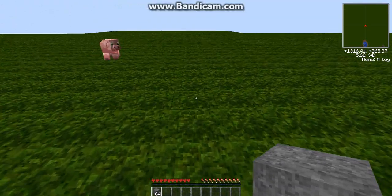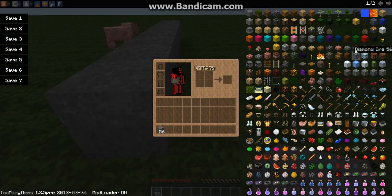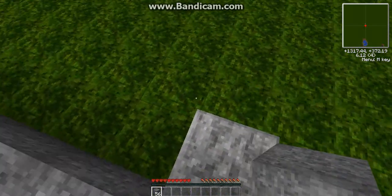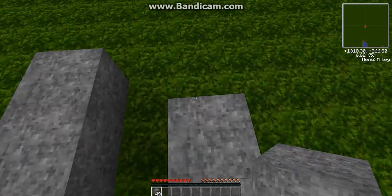First thing you're going to need is some stone. You're going to do one, two, three, four, five, six, seven, eight. And you're going to get a slab. You're going to place it here. Then you're going to build it all the way back again, just like so.